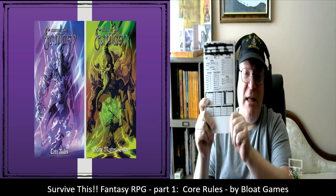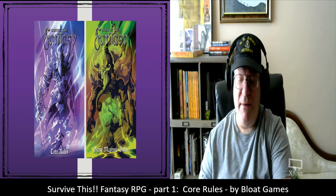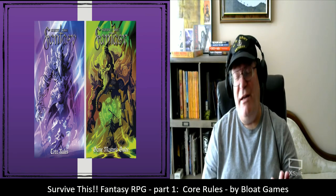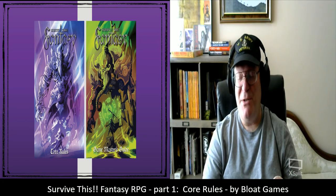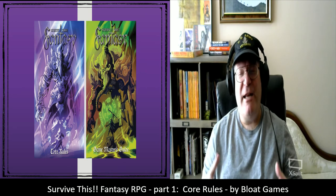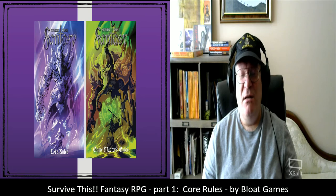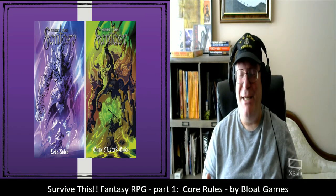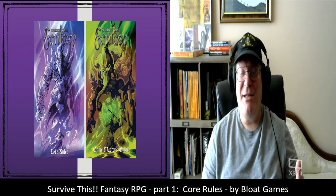Both of them have the player character sheet on the back, which I really like because it makes it easier to make a copy. One downside to my experience with the softcovers — and this has nothing to do with Bloat Games or Lulu Press, which is where I bought them from — FedEx delivered my first set of copies in an empty carton. It was empty, and they actually bothered to put it in my mailbox.